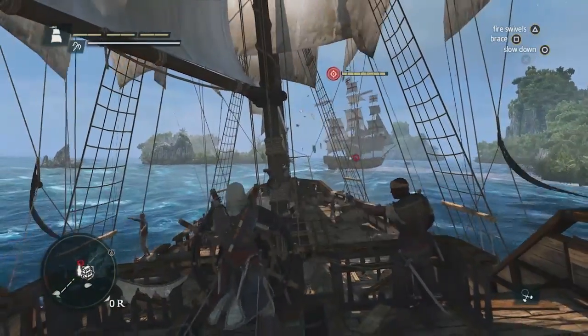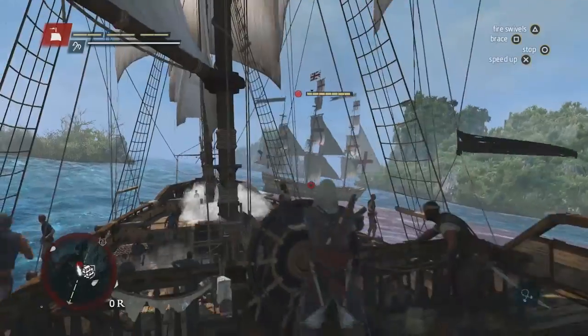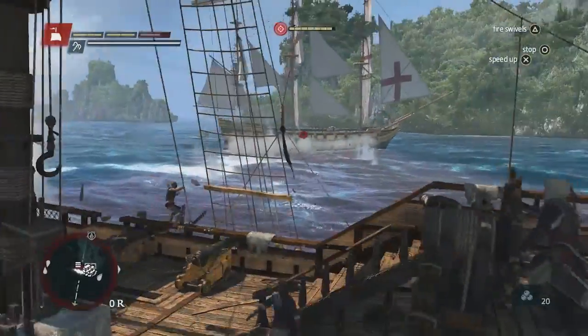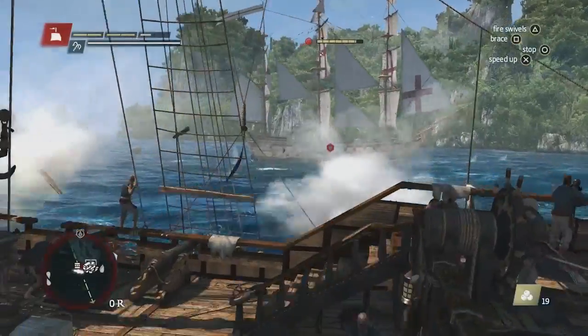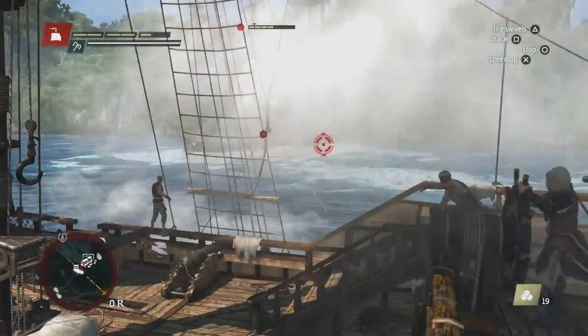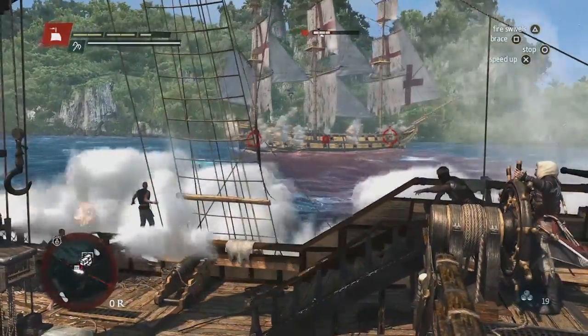Here you can see the upgrades that we've made to naval combat. Using the front cannons, you can shoot chain shots to slow down the ship. Using the new round shot mechanic of trajectory aiming, you can aim for the hull and do a lot of damage this way. This specific enemy is what we call a frigate. Frigates are the type of ships that you need to destroy as fast as you can, because the longer the fight lasts, the more damage they're capable of doing.